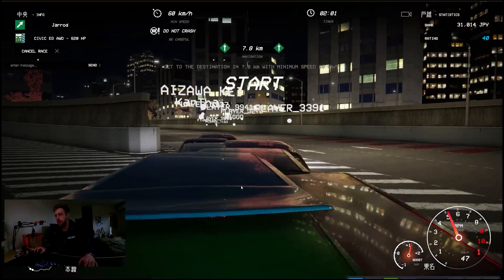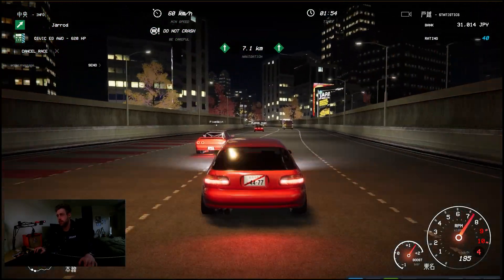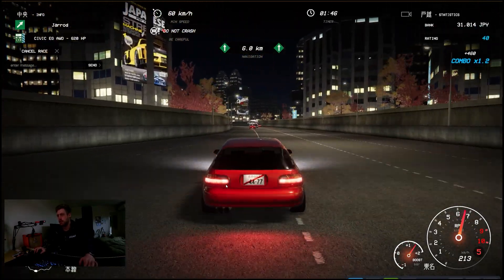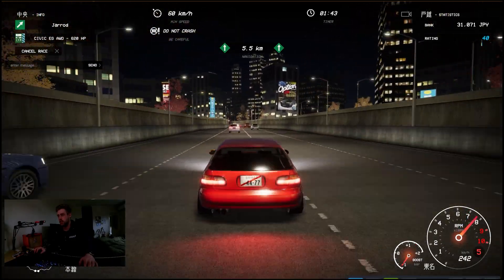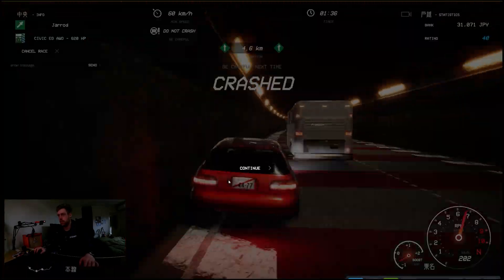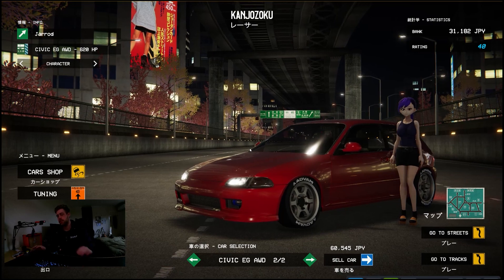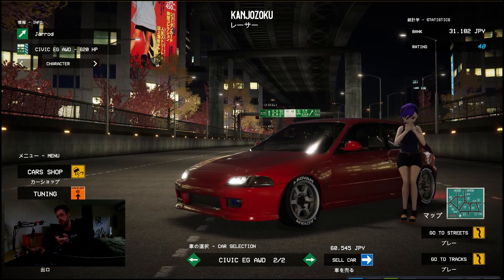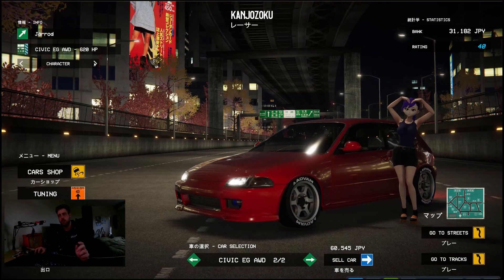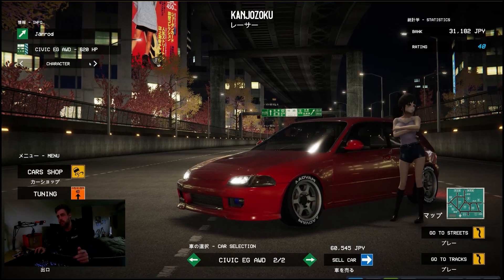Here we go — all the people bunched up at the start. Good start, but these guys are crazy quick. For some reason I've crashed out. That's pretty much the Kanjo loop — you just go around and around avoiding the police, street racing, joining with friends. I forgot to mention: you can change your character to all these lovely hentai ladies, whoever you prefer.